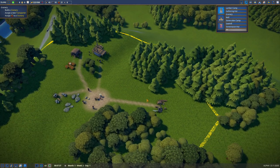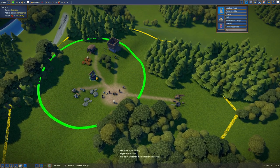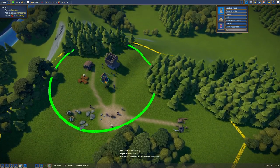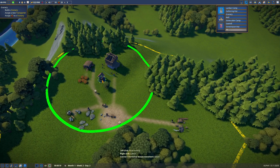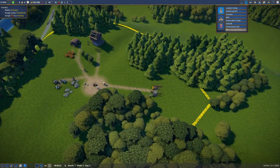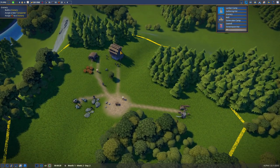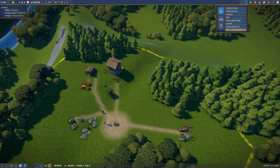They should also start — as you can see — the roads come into being organically, which I've always been a fan of. The houses will as well once people start showing up. I think we're going to put a well right here — that's actually really good.